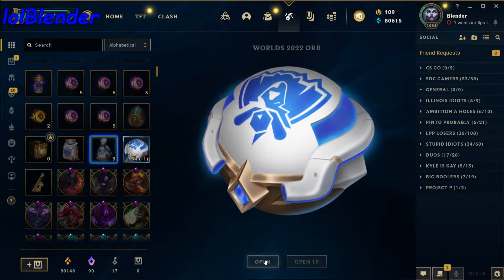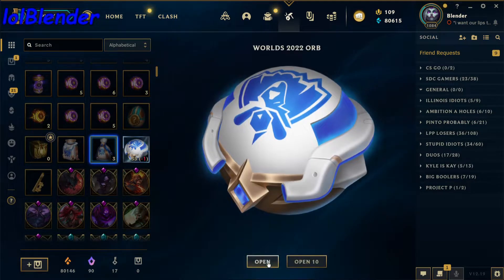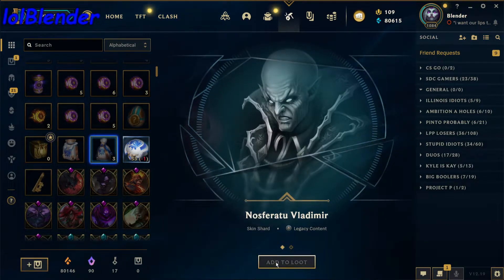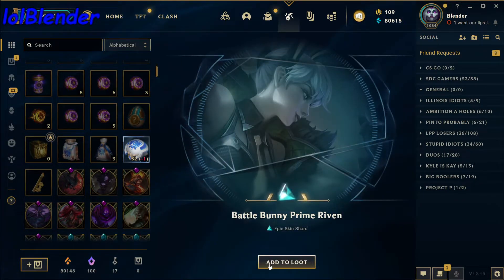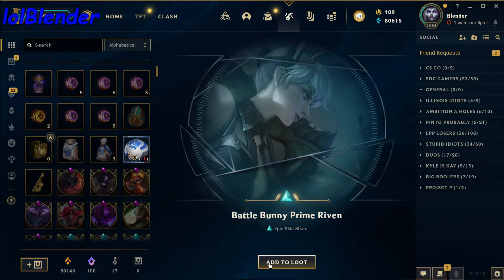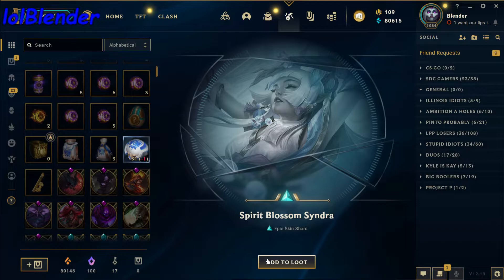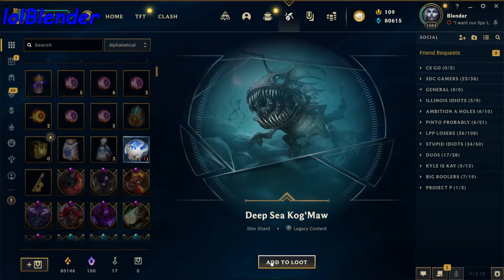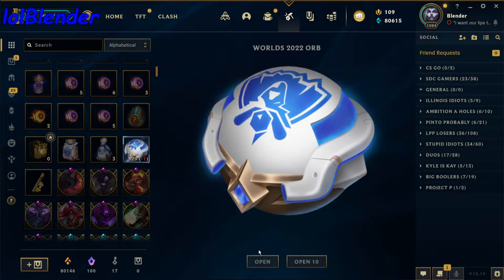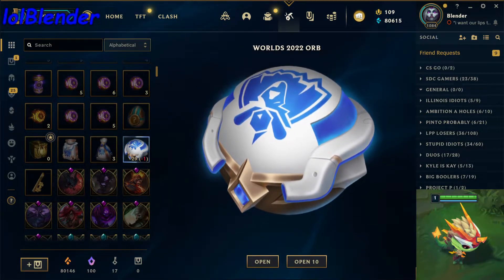Tiger Varus. Old God Ivern — best Ivern skin in my opinion, best Ivern skin. Nosferatu Vlad and 10 mythic essence — we take mythic essence. Battle Bunny Prime Riven, really cool skin, one of the newer ones. Spirit Blossom Syndra. Have you guys played Syndra since the rework? She's actually really really good. Deep Sea Kog'Maw — I love that skin, it's my favorite Kog skin, except for Zapmaw — giveaway coming soon, am I right guys?